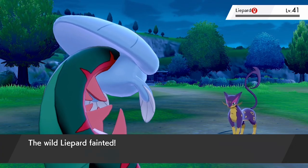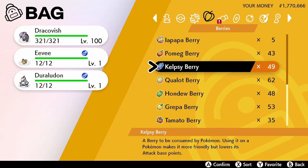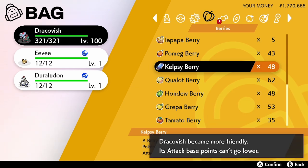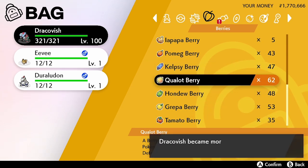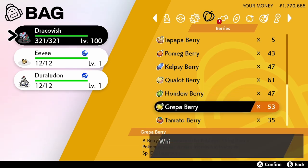Before we move on to the final method of EV training, it's a good opportunity to talk about how we remove EVs. You'll always find yourself in a situation where you maybe need to change an EV spread or have made a mistake placing EVs in a certain stat. There are actually six specific berries you can find within the game that reduce a stat's specific EV by 10.